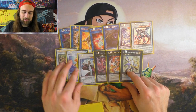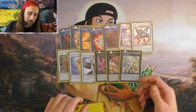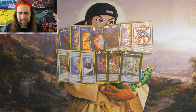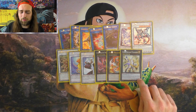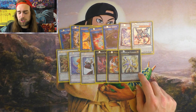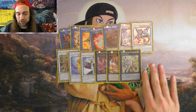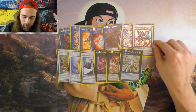Pleiades has so much utility — you bounce your own Light Stage, you bounce your own Guitar, bounce your own anything, bounce your own Core to your hand to have a Core ready for next turn. Pleiades is just nutty; Pleiades will fix hands and make room. It's my favorite card in the extra deck and has been for a really long time. Since I'm playing Kaijus, you can Kaiju your opponent and then Pleiades the Kaiju back to your hand and Kaiju them again. Pleiades just adds so much consistency and utility to the deck.